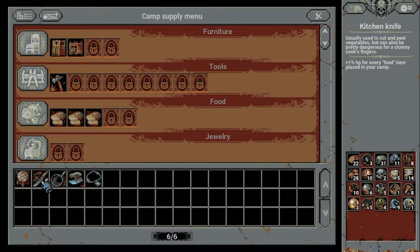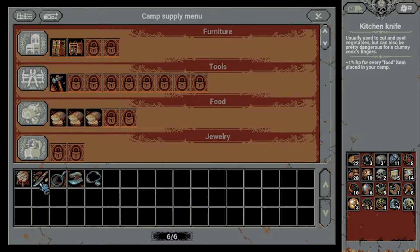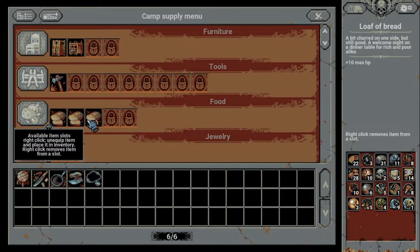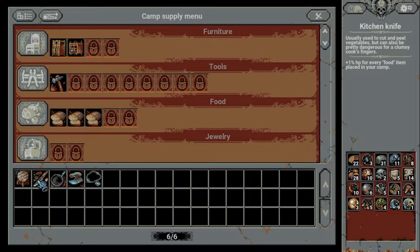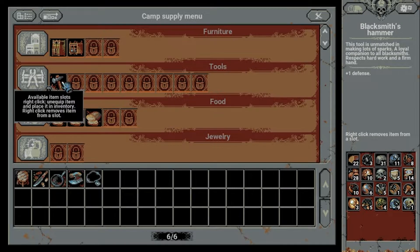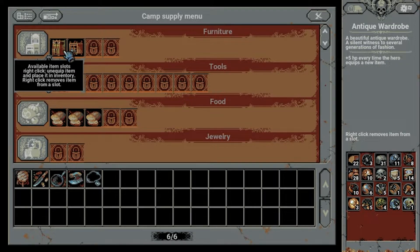The kitchen knife is looking interesting — it gives us plus 1% health for every food item placed here, and we do have three loaves of bread. Welcome to the German camp! The kitchen knife is appropriate as a tool for that. Do we want to sacrifice the one defense? Maybe not, but there's probably something in here that we don't need.